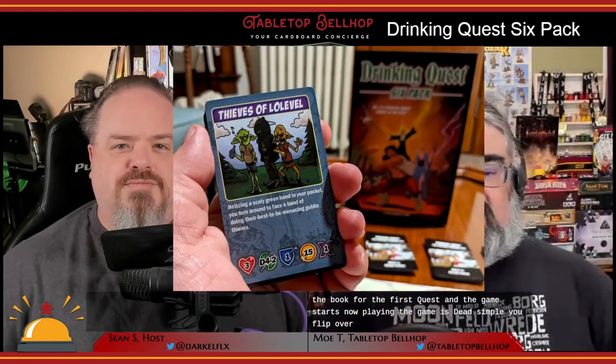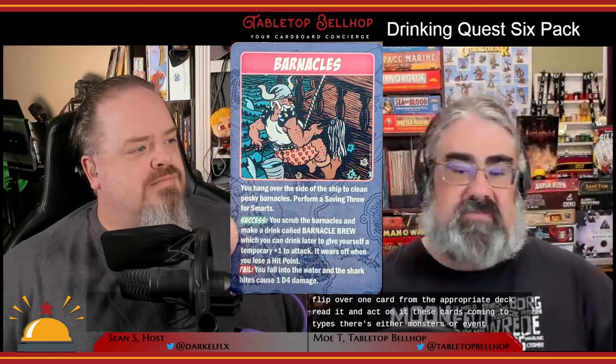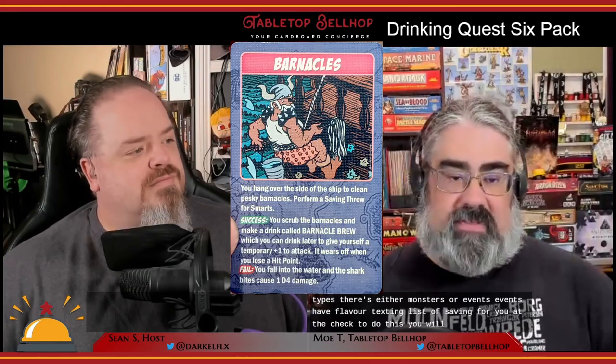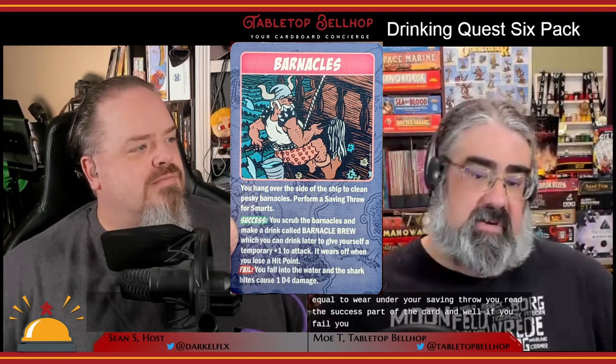Once you've all got characters, pick an adventure. There are six in this box. Take the four quest decks for that adventure, separate them out, shuffle them, and someone reads the description for the first quest to start the game. Playing is dead simple: you flip over one card from the appropriate deck, read it, and act on it. Cards come in two types: monsters or events. Events have flavor text then list a saving throw — roll all the dice and compare to your saving throw. Equal to or under means success; over means failure.